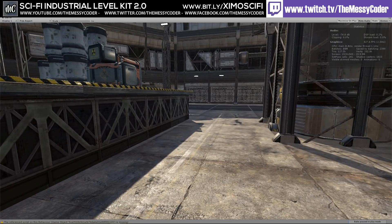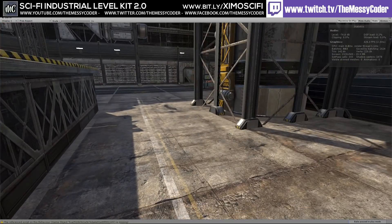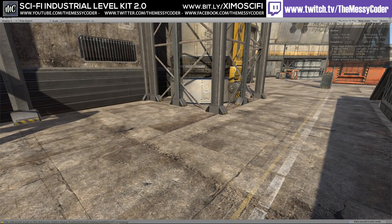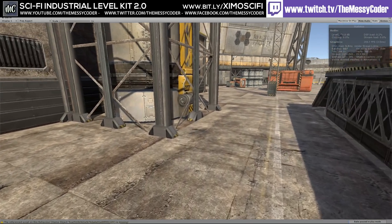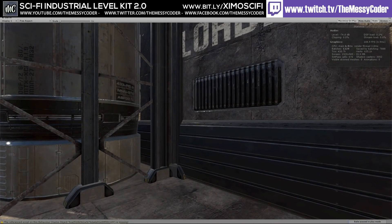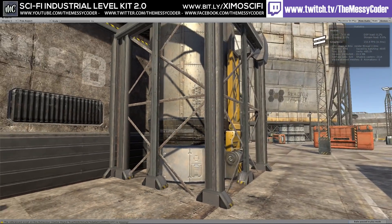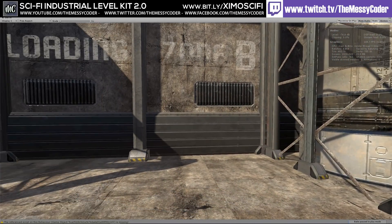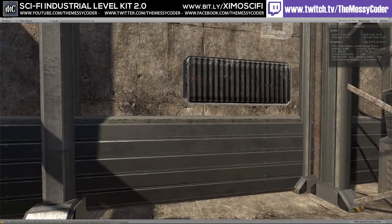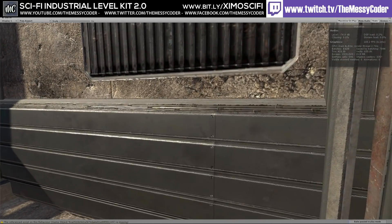I'm inside Unity. I've loaded up demo scene A from Zemo Katala in the sci-fi industrial level kit 2, otherwise known as SILK. This is $70 on the Unity asset store, so it's in the high end of the sci-fi face-off packs we're playing about with. It's a thousand and four prefabs, 95 textures, 39 PBR materials, and four scenes including one asset library — so really three muck-about scenes.